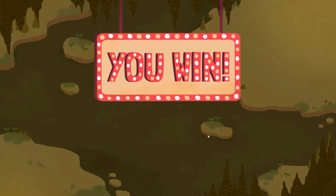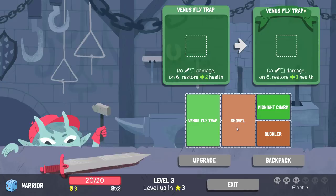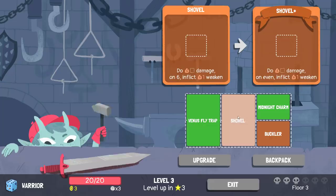Beautiful double weaken right there. I have no HP to steal, so I can just go straight for the kill. Upgrade that buckler — it only costs five to activate now. Shovel on even, on six restores health — so this restores more health on six. That said, I probably don't want to have the possibility of even taking that damage. I want to upgrade buckler. I want to upgrade Venus Flytrap. I think I end up keeping both of those in the build.